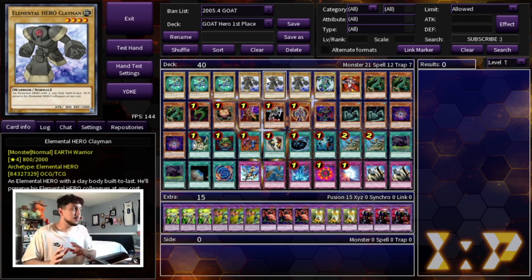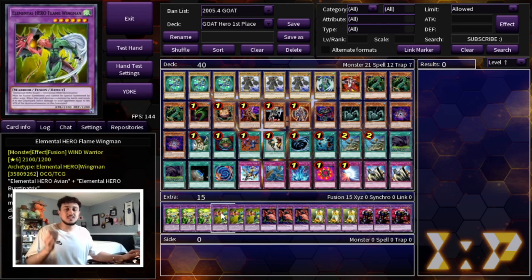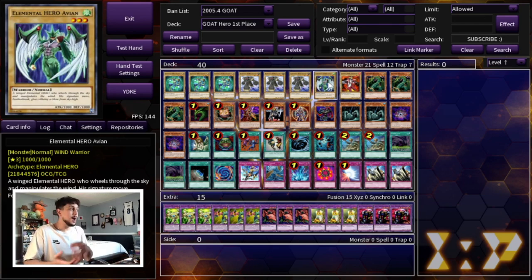I came first place, but I'm going to be honest — there are two cards I didn't like at all: Avian and Burstineatrix. I played one of each because I really wanted to be able to summon Flame Wingman, and it came up once, but I didn't even need it to win. I just did it because I could. Realistically these cards are not that good — they don't have effects so they're just bricks to make Flame Wingman, and I would definitely swap these two out for competitive play.